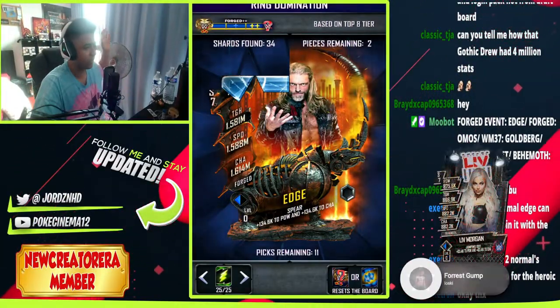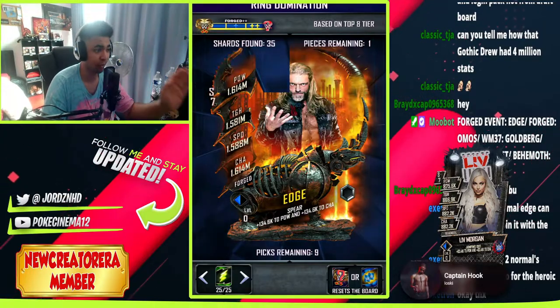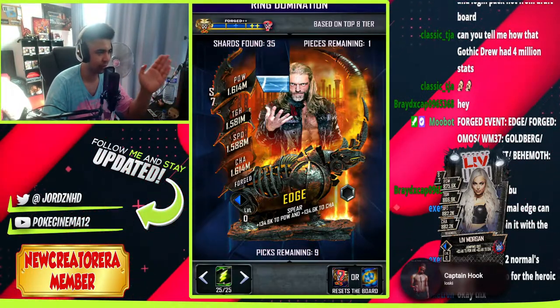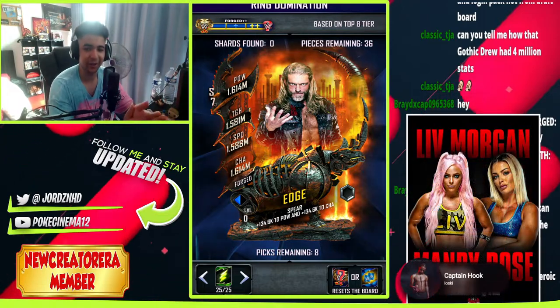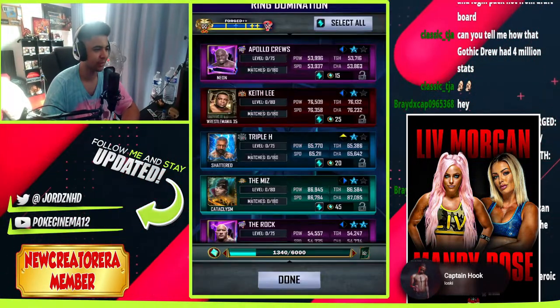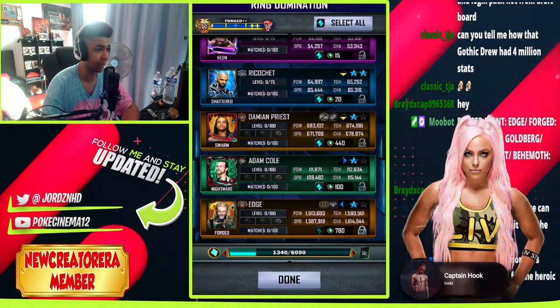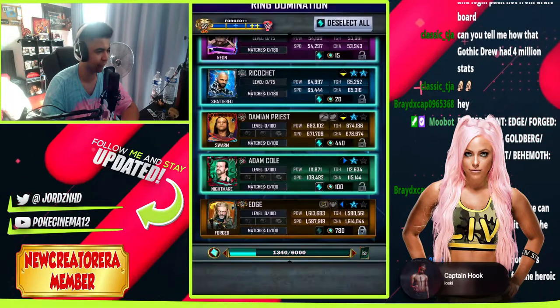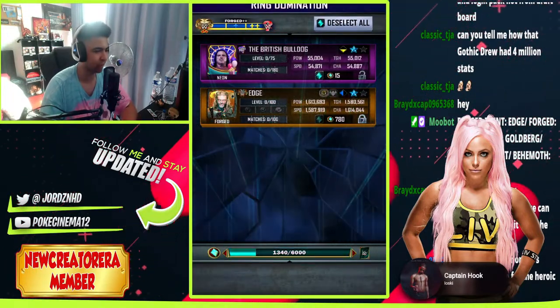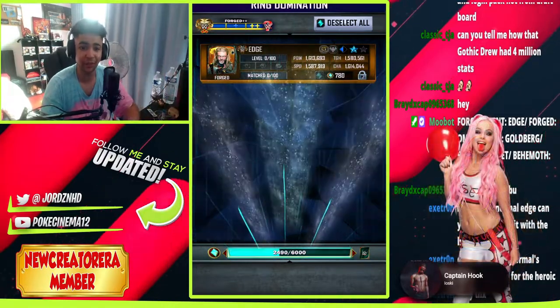Welcome back to the video where we have now completed the Edge event card from Ring Domination. There's a lush card — let's freaking go, it's Edge time, baby. We have now got the half heroic guaranteed. Before I accidentally dust the card, I'm going to lock it because I will cry if I accidentally dust it. We have now got the half heroic guaranteed, so now it's just time for the heroic side and see if we can get it done. I'll keep you guys updated throughout this video.